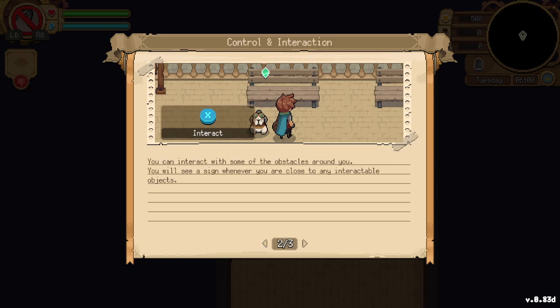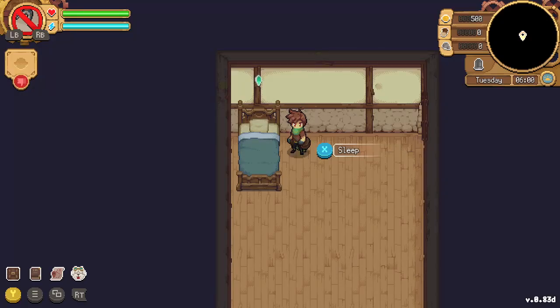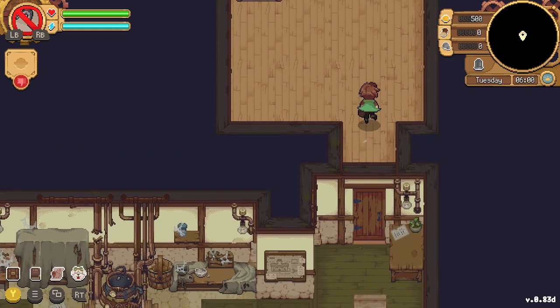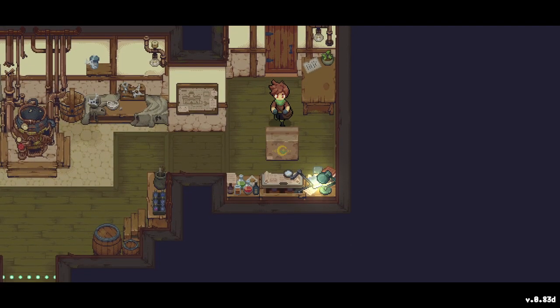You can interact with objects around you — a green diamond sign appears when you're close to interactable objects. When you're close to multiple interactable objects, you can navigate between them. Good morning, Moonberry Island! Looks like we have a nice place here.